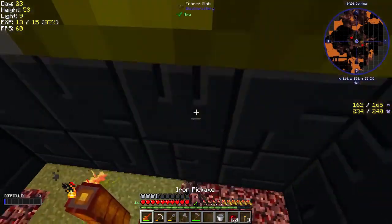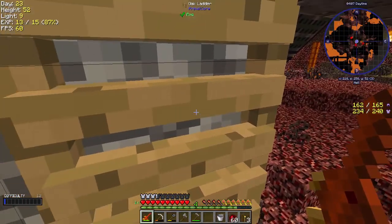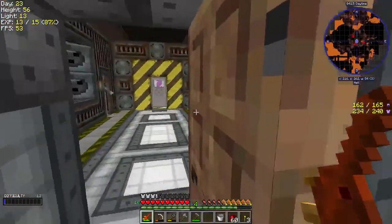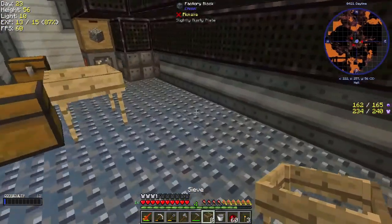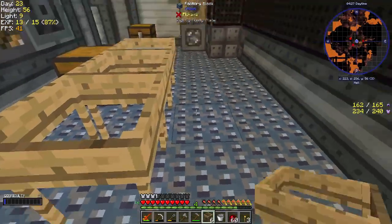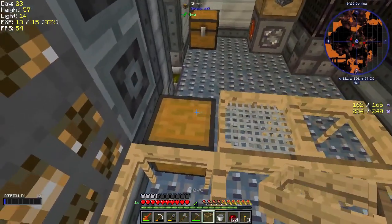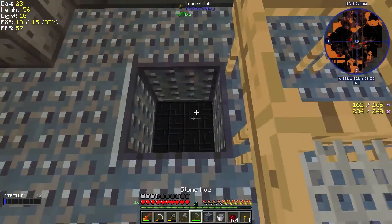Let's come down here real quick — I want to see what's out here. There's a magma cube over there. So now we can start farming. Let's go ahead and — we'll have to clean this up, but for right now we can just put these here. We can even build this into the floor — is there anything underneath? There is, so we might put that into the floor.